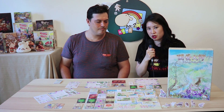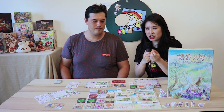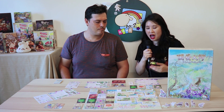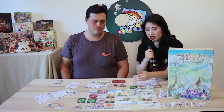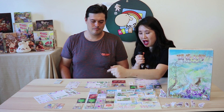Some of the resources are basic resources, so you can go ahead and just draft them. Some of the resources actually have requirements. So if I want to take these two purple cards, I must have two yellow cards in my hand to exchange for them. There are also wild cards, which are these green cards, and there are some fire cards and ice cards.